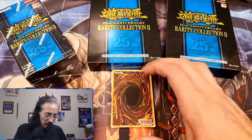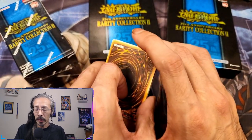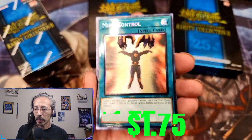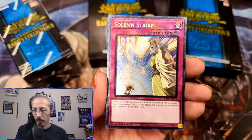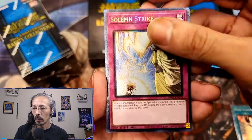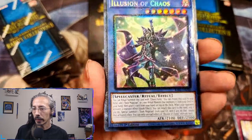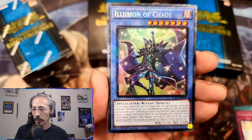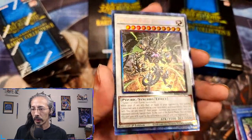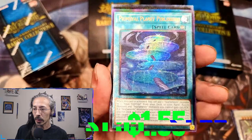If you've noticed a pattern, we've been doing a lot of Whatnot purchases. To start off this shiny fest, we have a beautiful prismatic collector rare Mind Control, a beautiful collector rare Solemn Strike, a collector rare Illusion of Chaos — just look at that gorgeous foiling — a collector rare Psychic End Punisher in all its shiny glory, and a Primeval Planet Perlereino in prismatic ultimate rare.